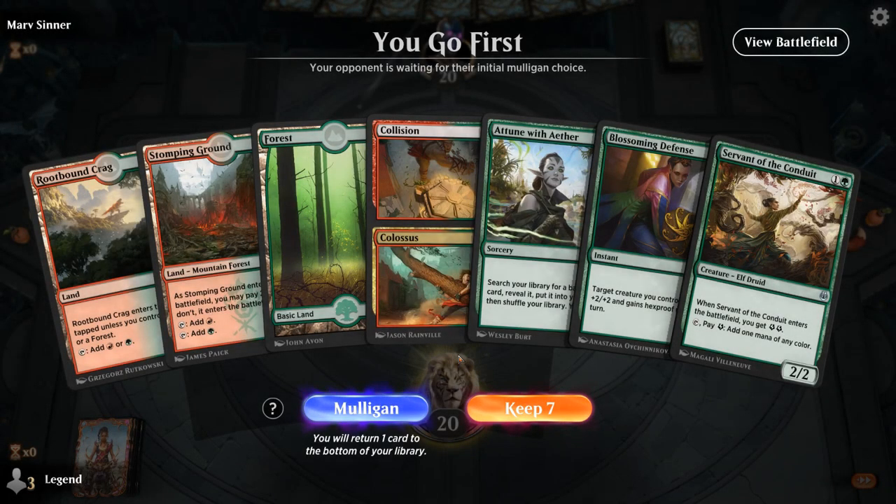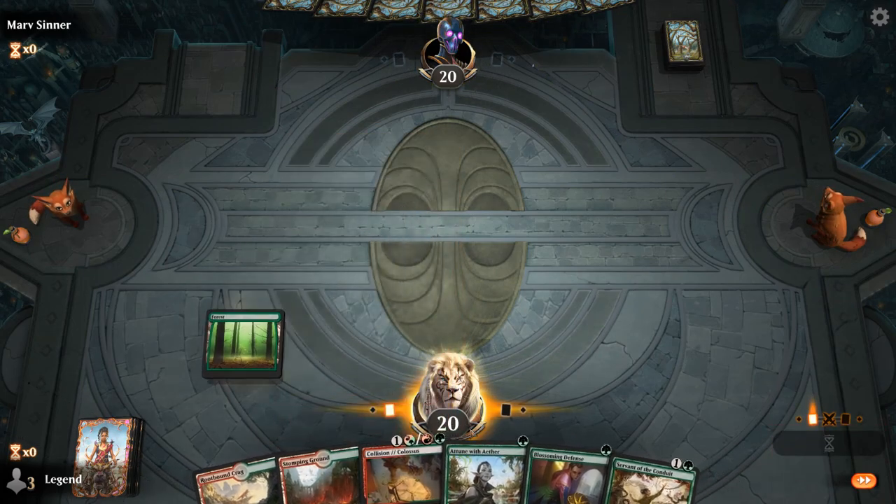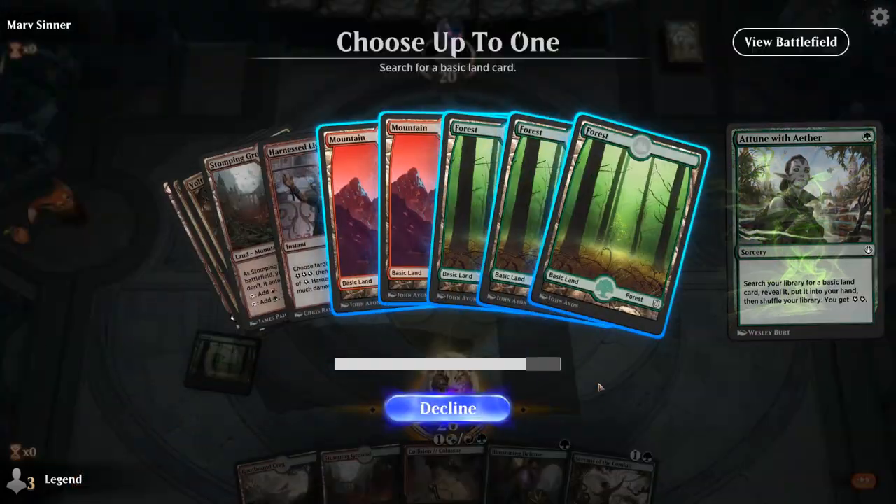On to the next one. We're on the play and this hand is okay except it's missing a key creature — no Longtusk Cub, no Pummeler, no Hydra. We don't have much to go with the Servant here. But if we draw one of those within the first couple draw steps the hand's actually pretty strong, so maybe it's still worth keeping. Pretty much any creature besides another Servant would be a great draw.